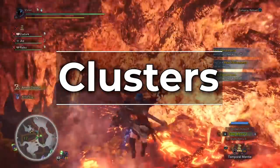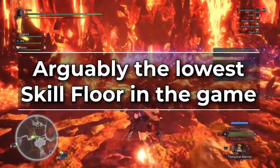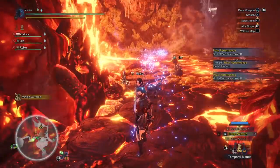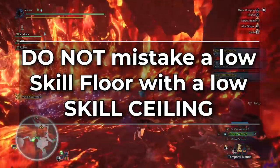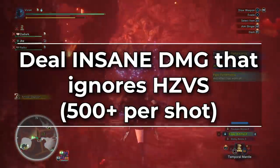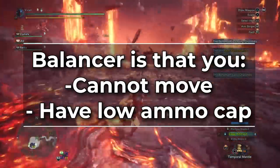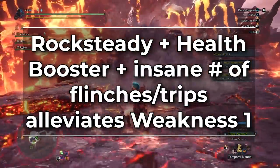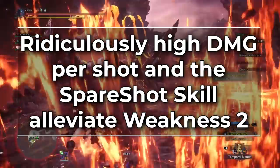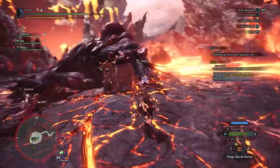Let's start with Clusters. You're likely very familiar with this one because it has a notorious reputation in the community. It does have an extremely low skill floor — arguably the lowest in the game — and can get you very easy sub-2-minute hunts. Do not mistake a low skill floor with a low skill ceiling though; it is very difficult to get world record runs with Clusters. Clusters deal insane damage that ignores hit zone values, easily over 500 per shot. The balancer is that you cannot move while clustering and can carry very little ammunition. Rock Steady Mantle plus health booster plus extremely frequent trips and flinches make up for the former. The ridiculous amount of damage per shot and the Spare Shot armor skill alleviate the latter. If you want to consistently kill things super fast, this is almost always the best option in Monster Hunter World.